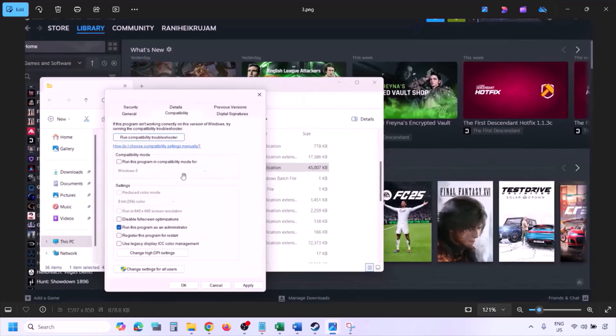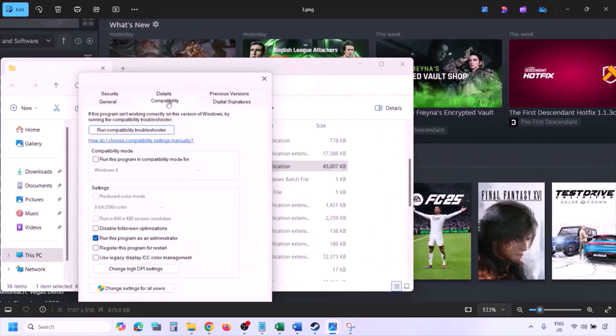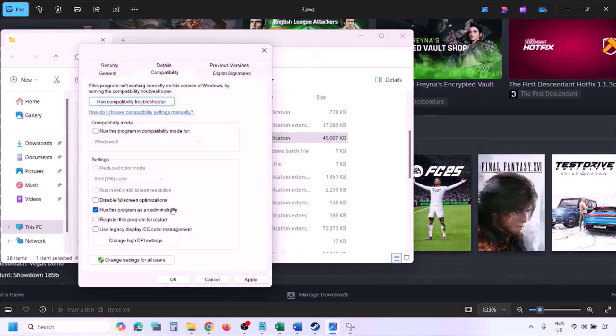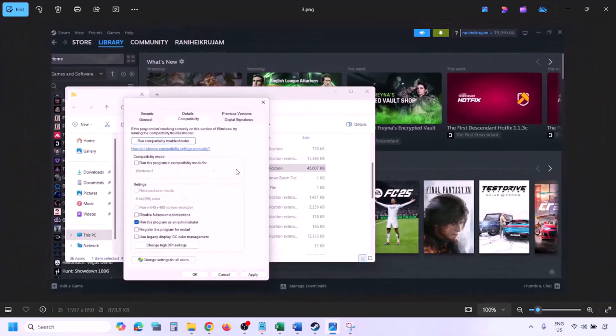Go to the Compatibility tab and put a check on the box which says 'Run this program as an administrator.' Hit Apply, then click OK, and then launch the game from the game installation folder instead of launching it from Steam.